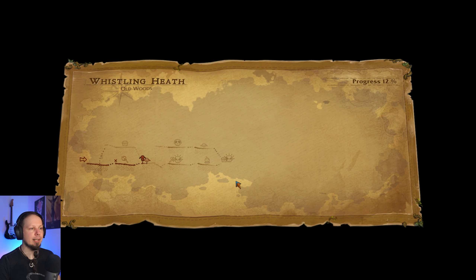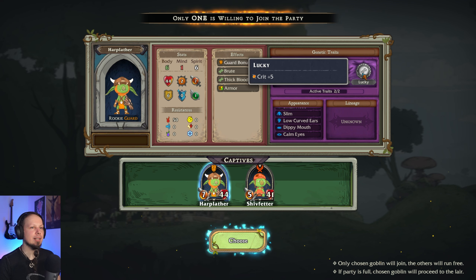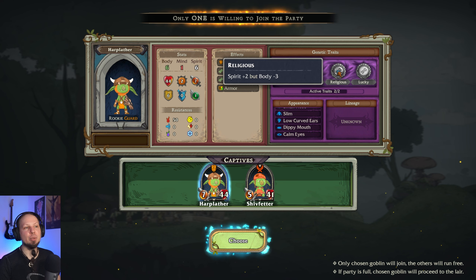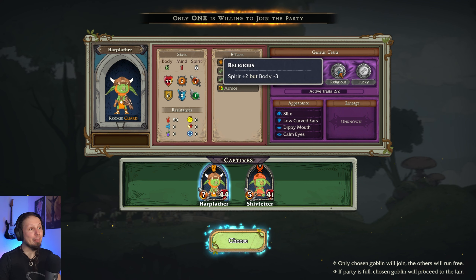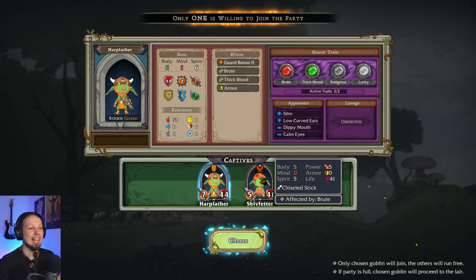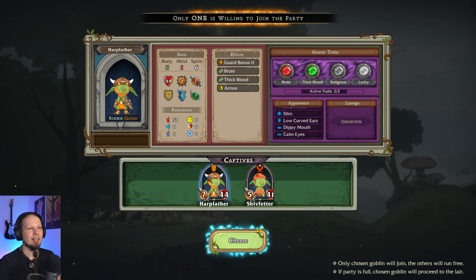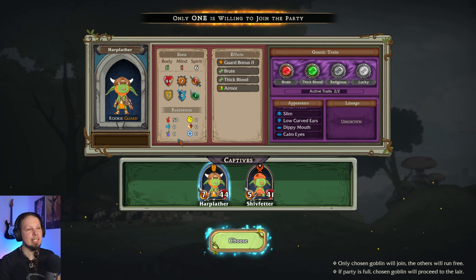Alright, here we go. Little Gobble. What do we have here? A guard and a raider — Harplather and Schiff Fetter. What are you? You are a brute. 6-1-6. Thick-blooded. Could be lucky. Could be religious — that gets you up to 8 Spirit, but lowers your body tremendously. Because you get a plus 2 from brute, your base stat is 3, you would lower it by another 3 — you're basically dead. You have no hit points, my friend. Schiff Fetter — 5-body because you're a brute. Your stats are garbage. Religious alert — at the very least you got the alert perk, which I really care about. You get some good perks. You have the better deadline, I think. The 6 Spirit is interesting. I'll take you — might be good for breeding at some point.